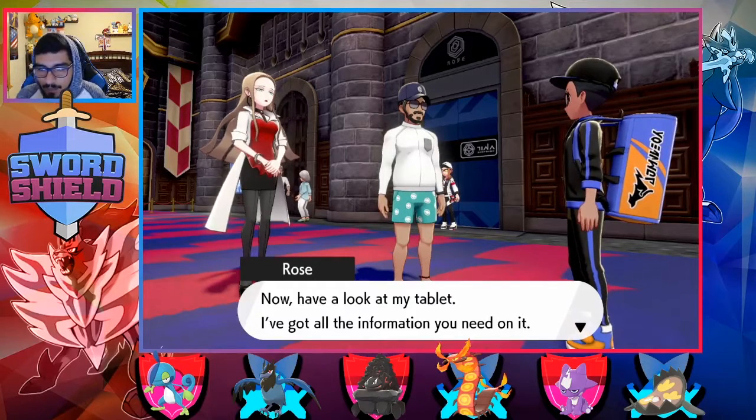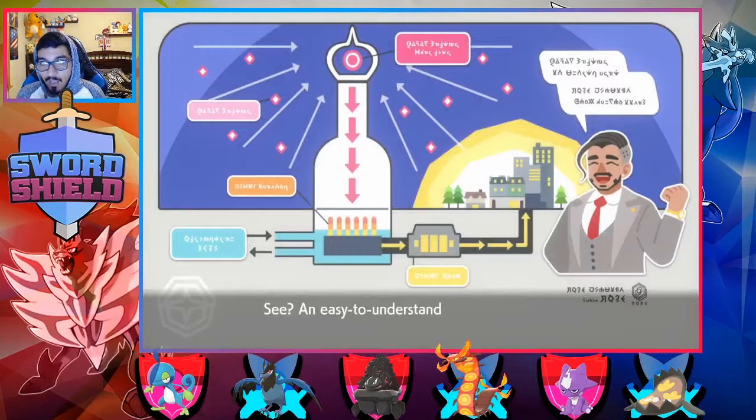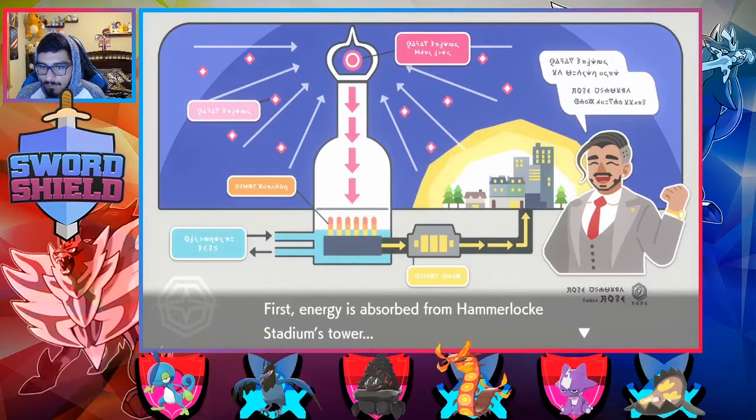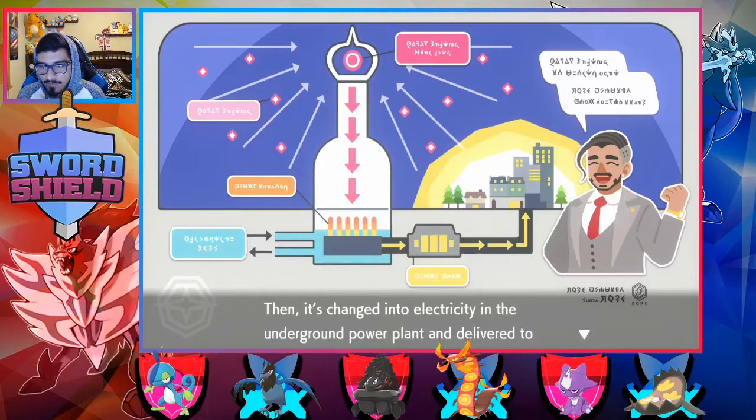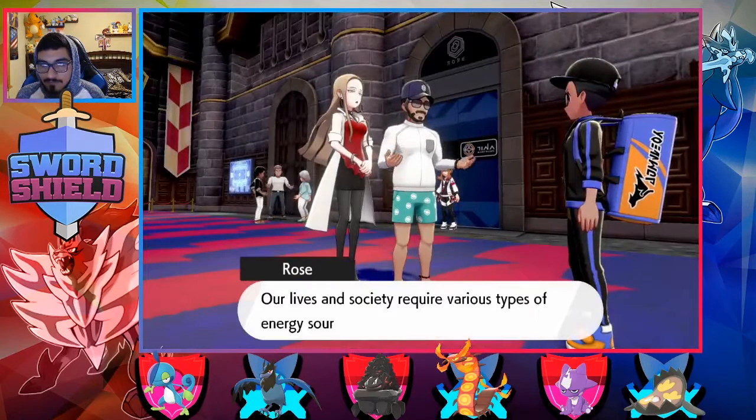Now have a look at my tablet. I've got all the information you need. An easy to understand description of the energy plant. First, energy is absorbed from Hammerlock Stadium's tower. Then it's changed into electricity in the underground power plant and delivered to the people throughout the region.